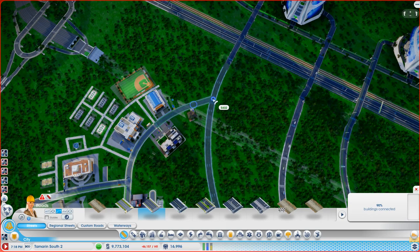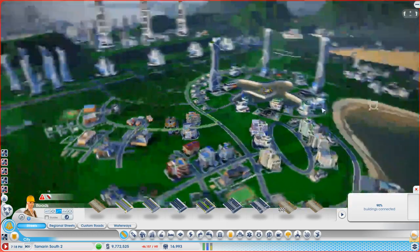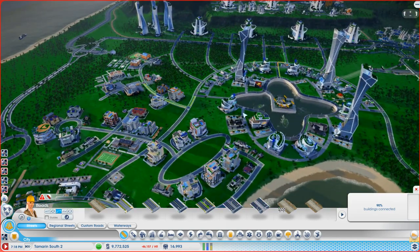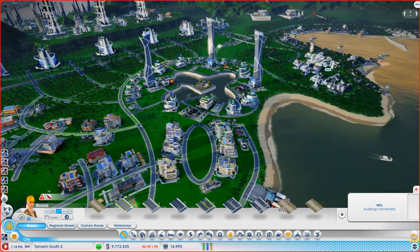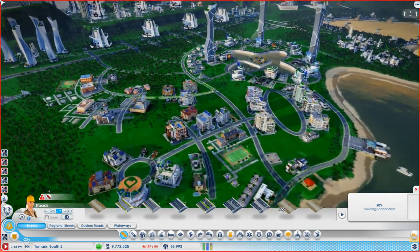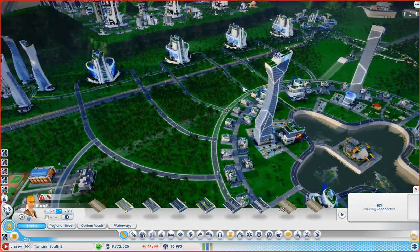Let's hook this up to here with a regular street — boom — we start to get these roads connected. I'm trying to get a feel for the city and exactly how it's going to be. Is one of these burned down? Yeah, no worries — that'll come back. I'm trying to get a feel for the density I want to put in. I think it's time to build the mega towers, so let me do that.